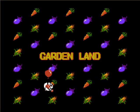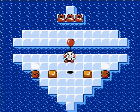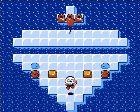Pretty simple — it's a puzzle game. Gardenland is the first world we go to. There's the map, first level. And we float in.